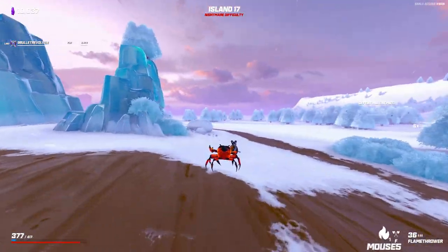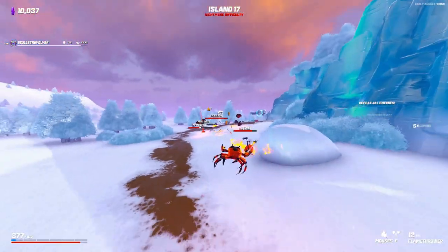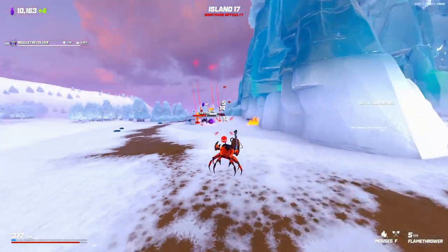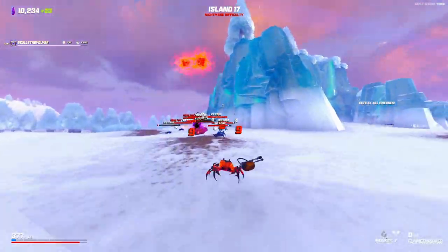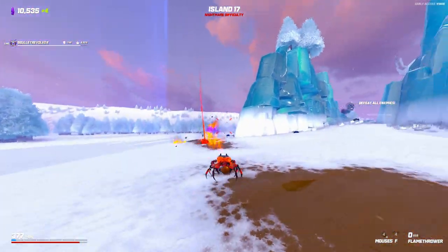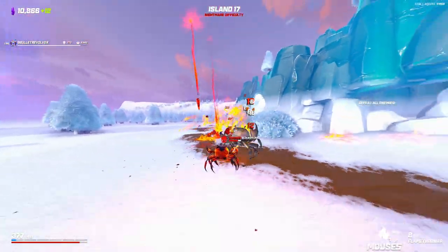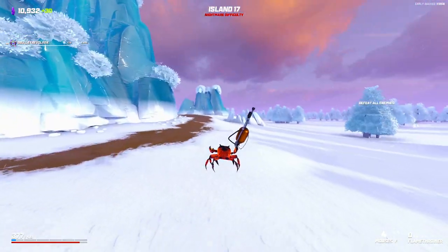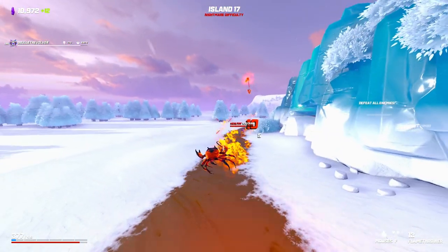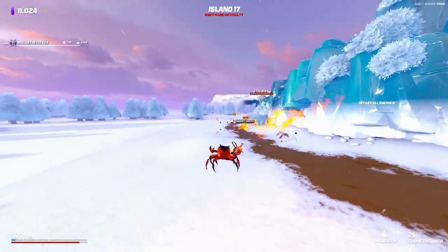I'm just going to start running away from everything — I know over here is pretty safe. I can try to thin out the group before I try to deal with those ice skulls. This is a huge map, so I can really just take my time with it. I'll throw down a Black Hole here just to keep things grouped a little bit more. Those ice skulls are starting to catch up to me — and a blocker skull. I'm checking behind me every so often too, just to make sure nothing sneaks up on me. That's probably the biggest thing that can catch you off guard.